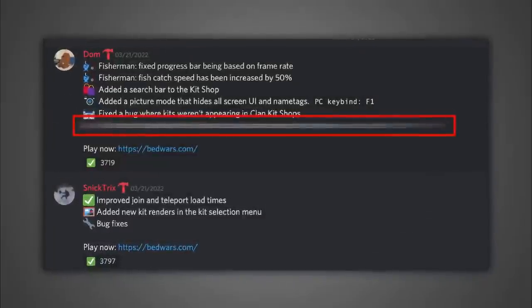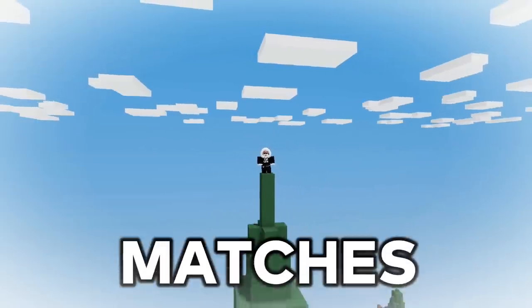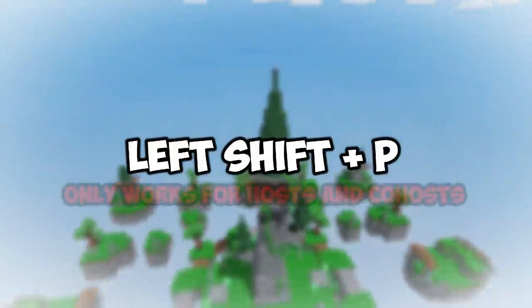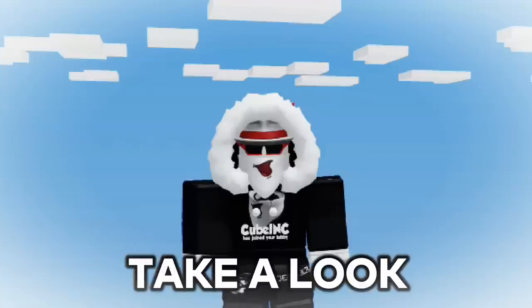Number 9. In the new update, they added a feature that you guys will probably love, and that is free time for custom matches. All you gotta do is press Shift and P. With this feature, you can pretty much move wherever you want and it looks sick.